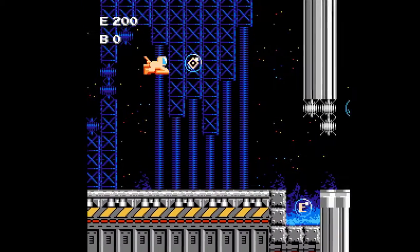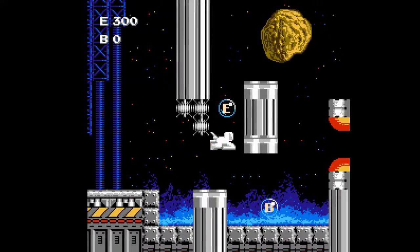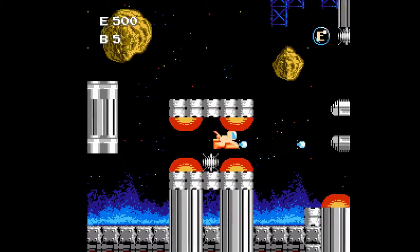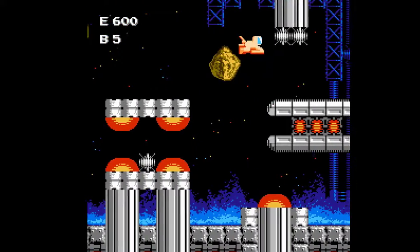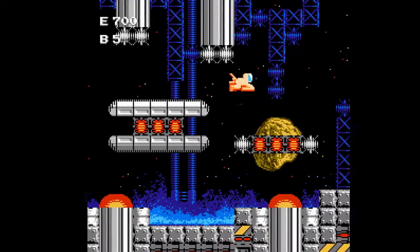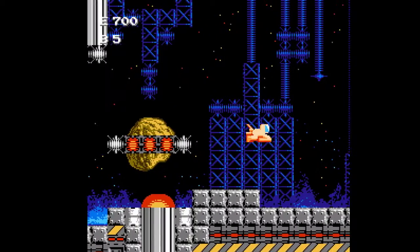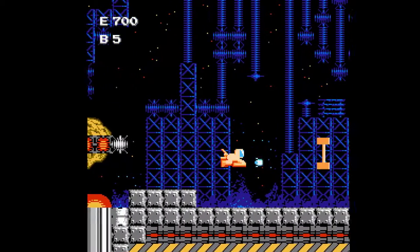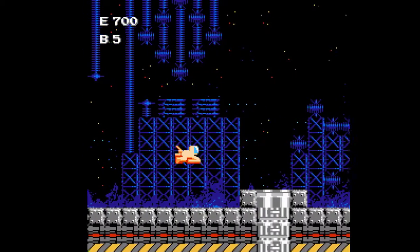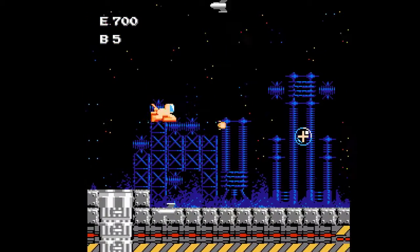There are a couple of useful power-ups here: there's a shield, which is nice. There's another one that looks like a cross and basically knocks out all the enemies on screen. But the E's and B's — energy and bombs — are only useful in the infiltration section.